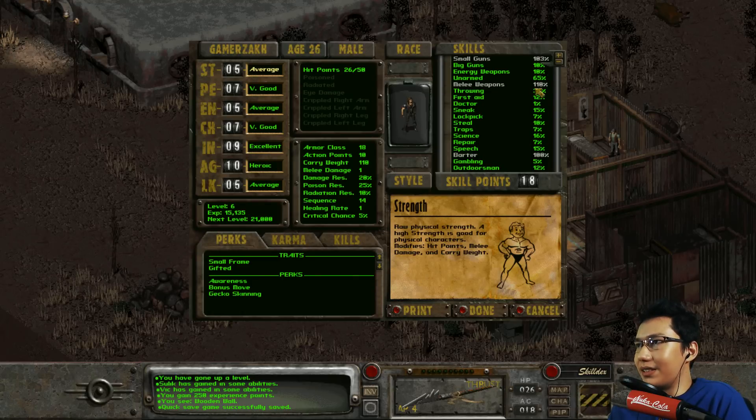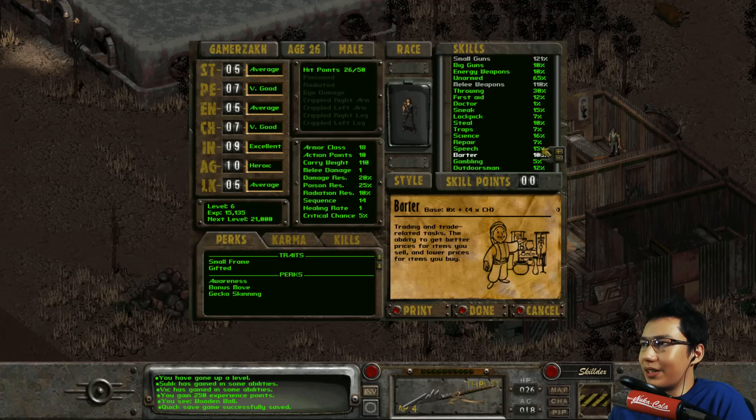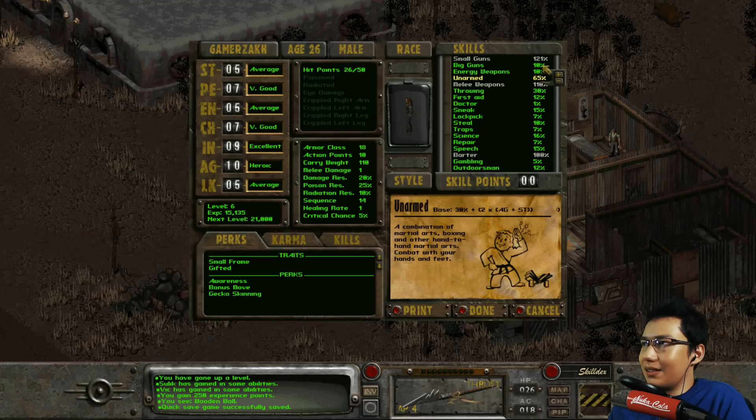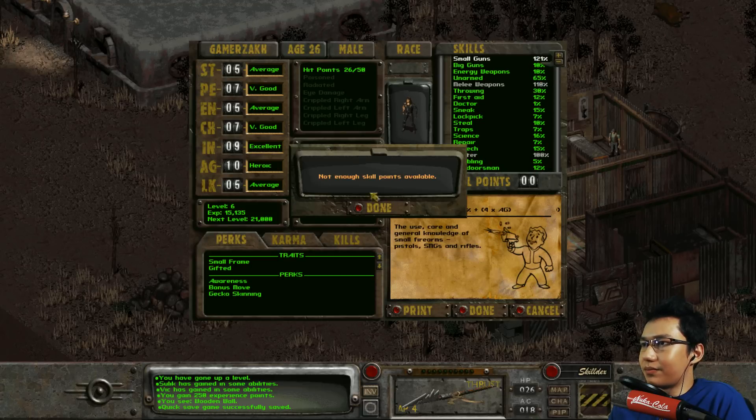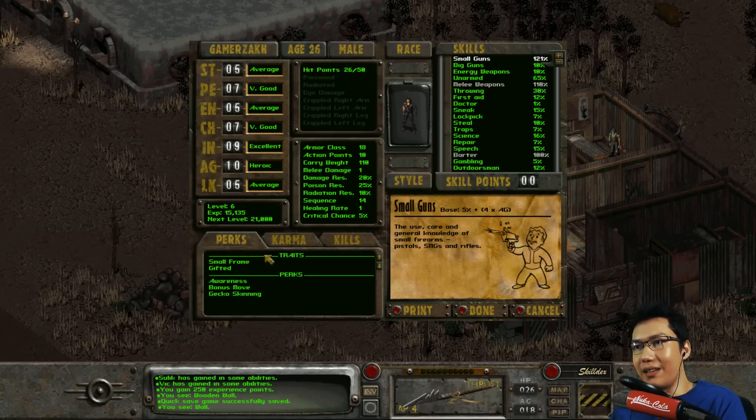Now my skills. Currently I'm struggling most with small guns. If I were to dump everything into here, how high can I get it? Because honestly I'd like small guns to be about 150 to 200 percent. How high can I get it? This will only get it to 121 percent. But I don't really want to increase my barter anymore - I don't think it's worth dumping expensive skill points into barter just yet. I'm gonna dump it all into small guns. Done. Good. So we've been playing for a while, I'm now level 6.